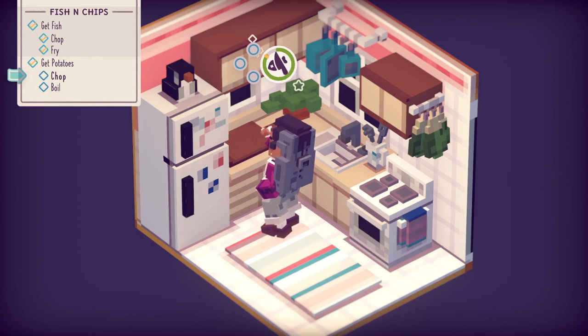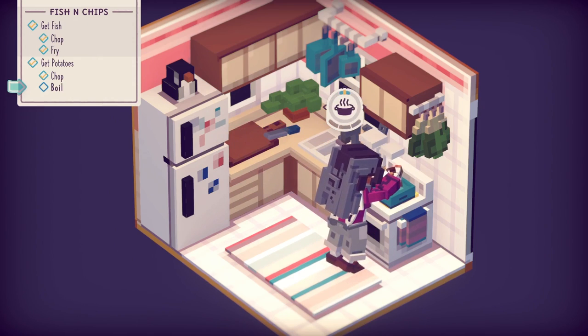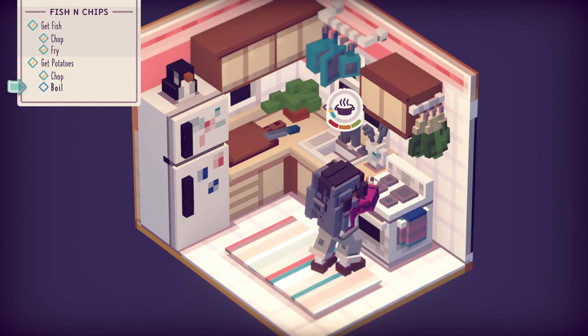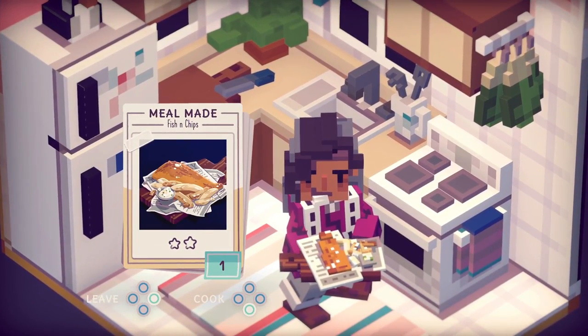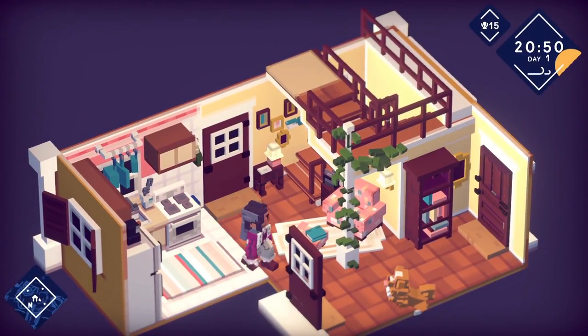Chop. Boil this time — that goes over here as well. The analogue stick is 360-ing all over the shop. There we go — perfect this time. So we might not sell quite as much for it. Let's go back — I've got fish and chips!